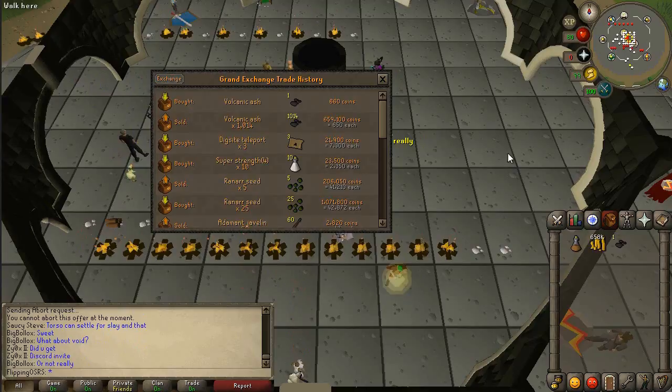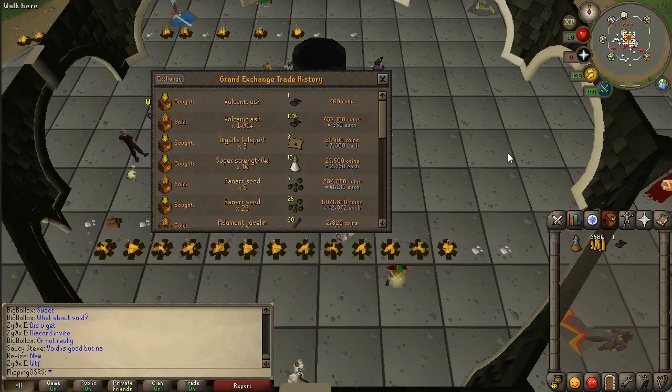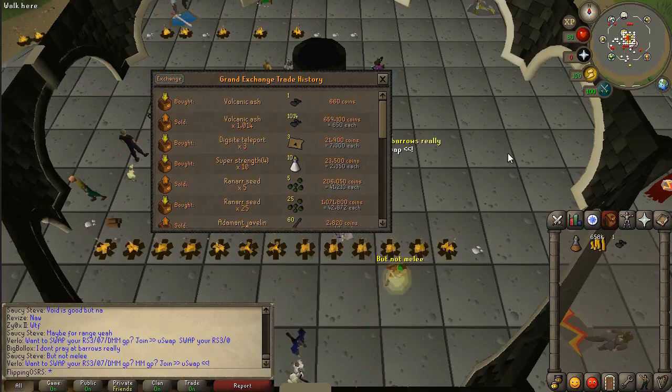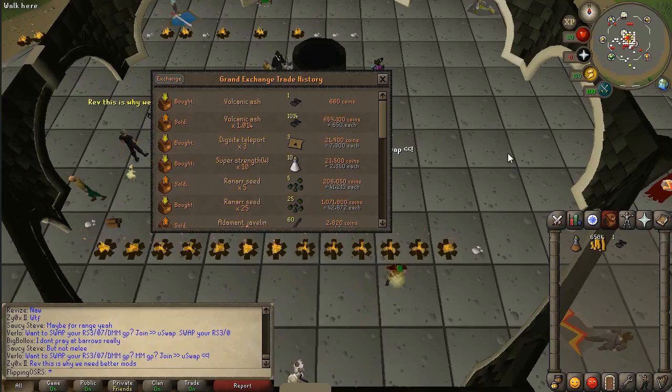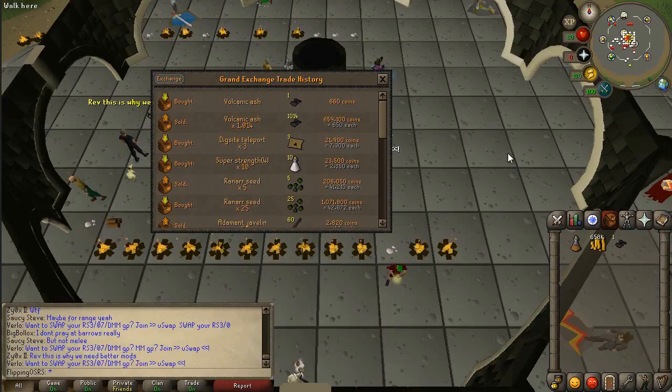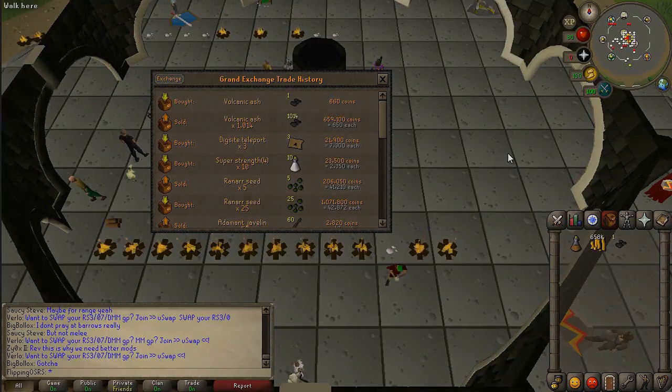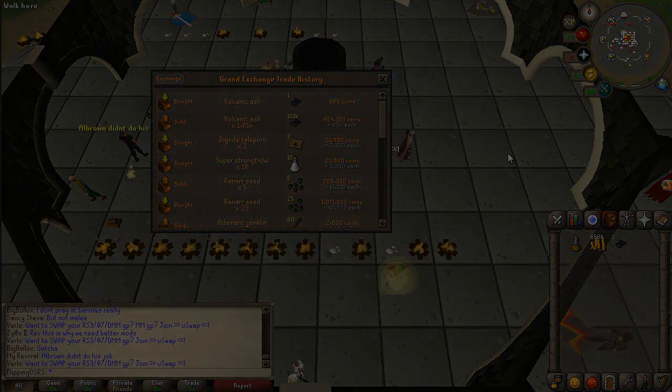That's about it — it's a really easy moneymaker for low levels. You just need access to Fossil Island, which is not a very intensive quest to complete, and 22 mining, though maybe 40 or 50 would be ideal. If you have a lower level account and you've tried this, definitely leave a comment — I'm interested to see how much worse it is at lower mining levels. If you enjoyed the video, don't forget to toss a like and I'll see you in the next one.